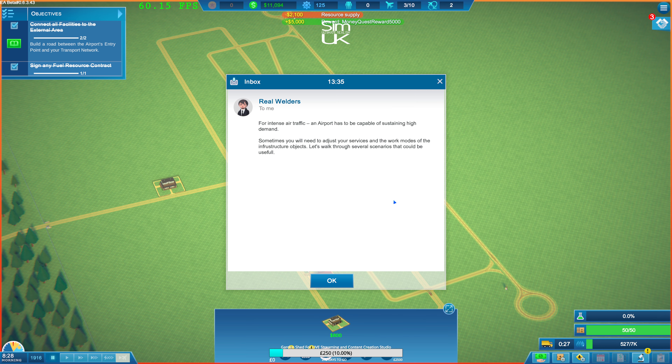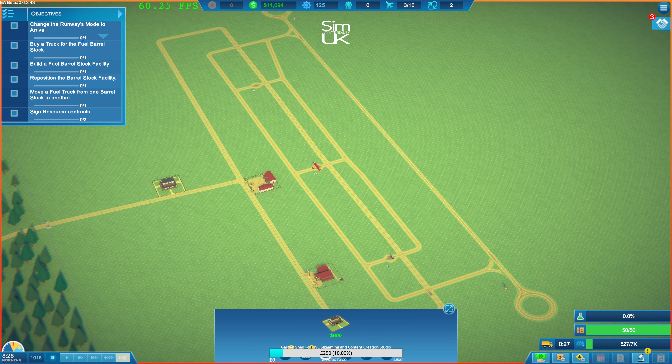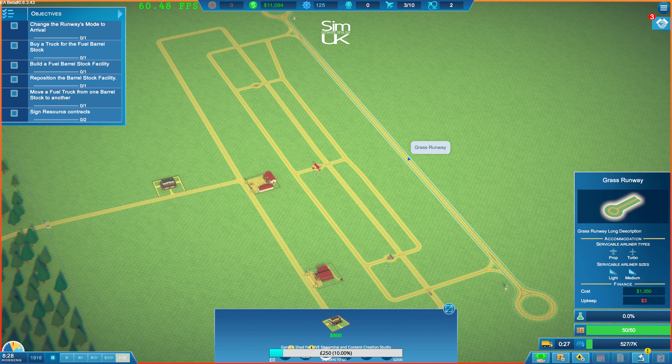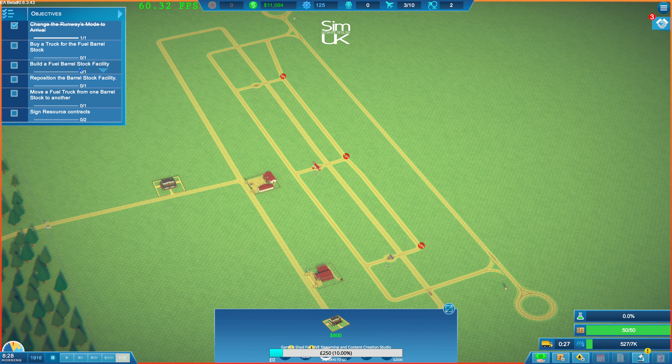For intense air traffic, an airport has to be capable of sustaining high demand. Sometimes you need to adjust services and work modes of infrastructure objects. Let's walk through several scenarios that could be useful. Change the runway's mode to arrival - I bet I can do this without looking at the tutorial. Boom - significantly smarter than the average bear. Buy a truck for the fuel barrel stock - boom shaka-laka!